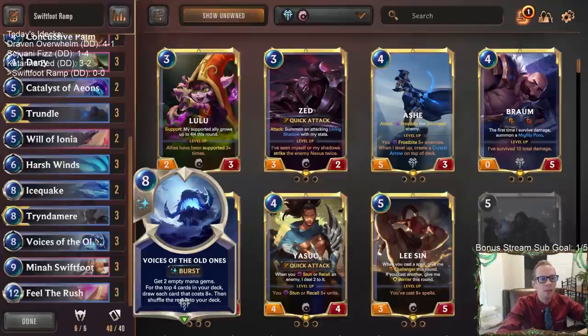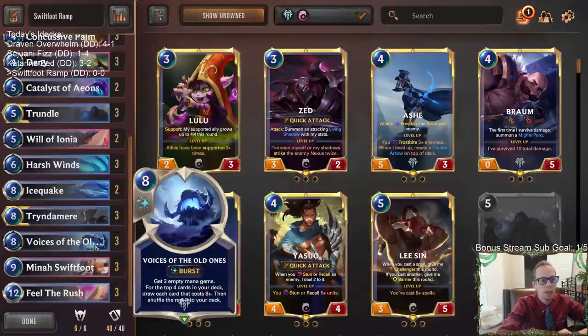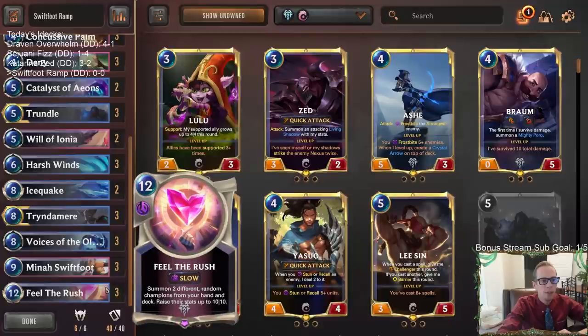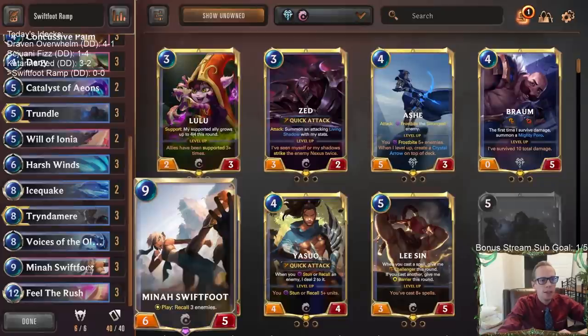We have three copies of Voices of the Old Ones in here so we are really ramping. We're playing it not only to get the two empty mana gems, but also for card draw - looking at the top four cards and drawing each one that costs eight plus mana. That should be over one card on average, between one and two cards drawn. We'll have our Mina Swiftfoot and our Field of Rush.